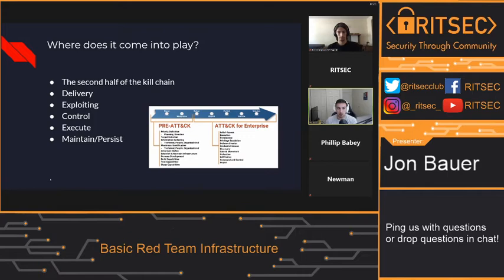Once we exploit — say EternalBlue is an exploit, or maybe a compromised account — we can now take control by exploiting these vulnerabilities. Once we exploit these vulnerabilities, we now have control over the system. Now we want to execute our stagers or droppers or malware, depending on what you're doing in that kill chain. And then once you execute it, you want to maintain your presence on the device — you want to persist on the device. And from there you can do the rest of the red team engagement.